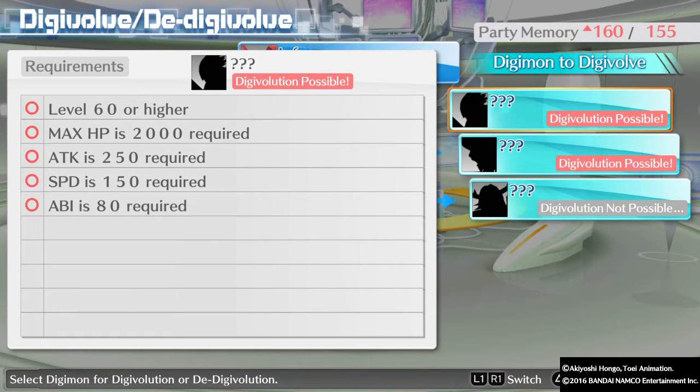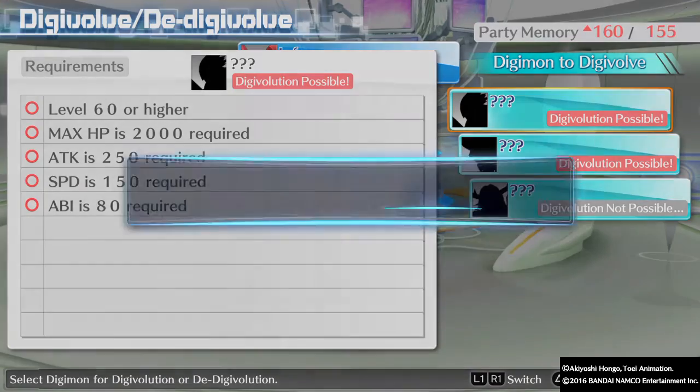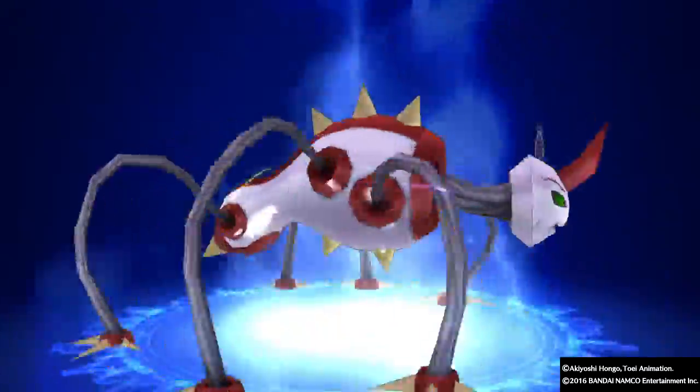Infermon! We're gonna get the first one right here, which requires level 60 or higher, max HP 2,000, attack 250, speed 150, and ABI 80. So let's go ahead and Digivolve this guy. Here we go.